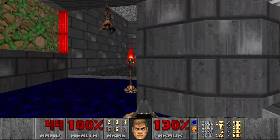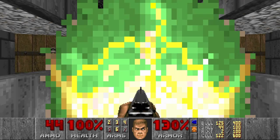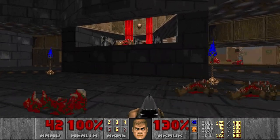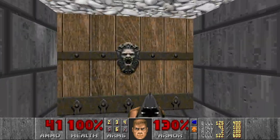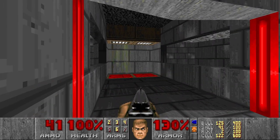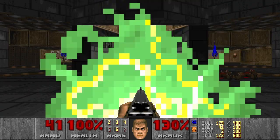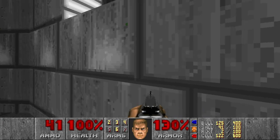This should be the elevator to the red key. I see something over there - can it bring me to the supercharge? No, it brings me to the red key, but what if I go back? I hope it brings me to the supercharge there. I see the red key is here, and there was a switch of course. Now we have the red key - but how do I get back?